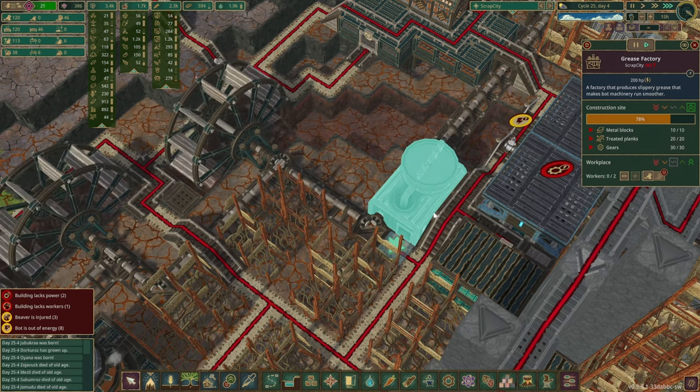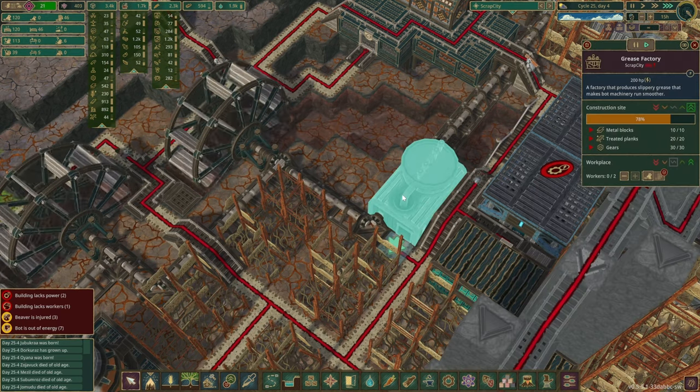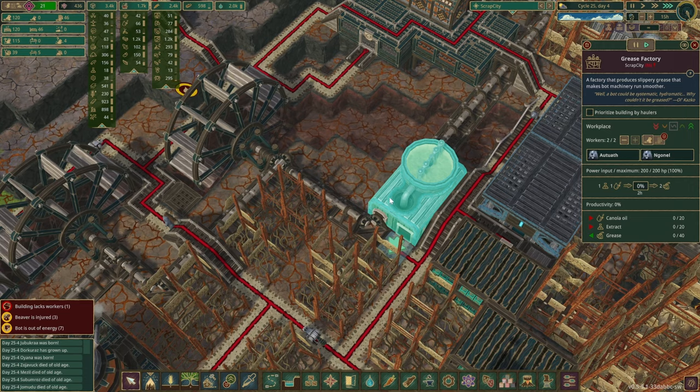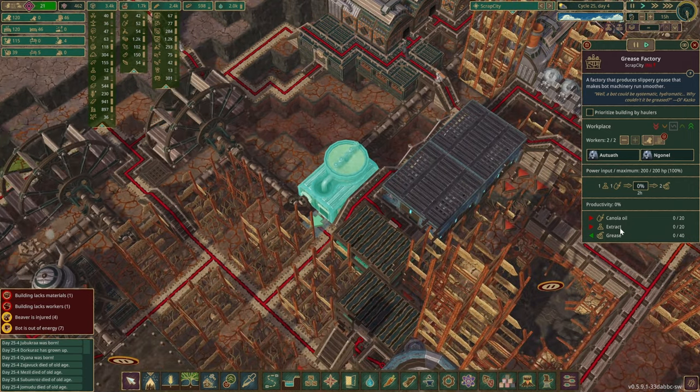We finally have all the resources in our grease factory. If only we could get someone to come and build it — and it is done now! Finally. So we're gonna need some canola oil and extract.